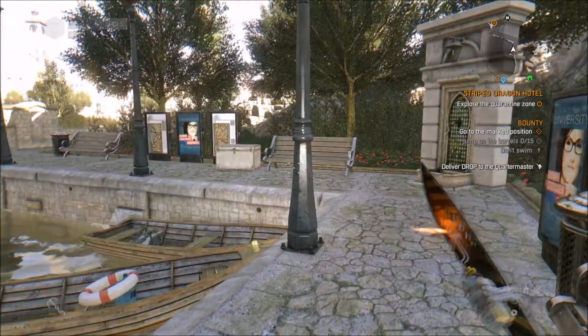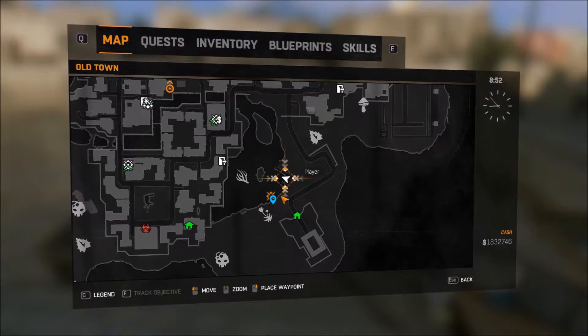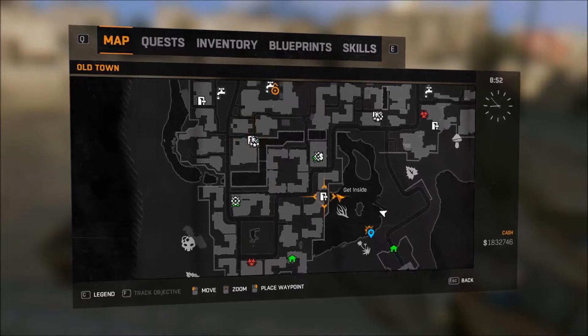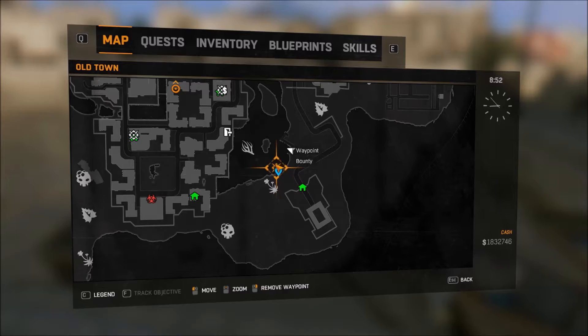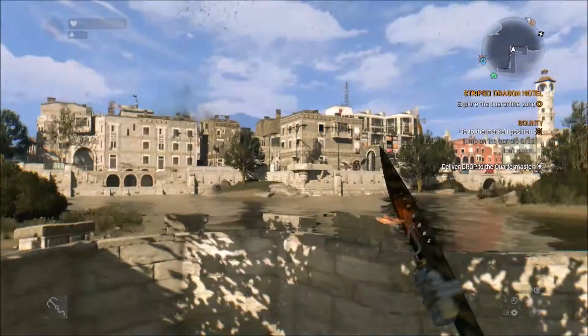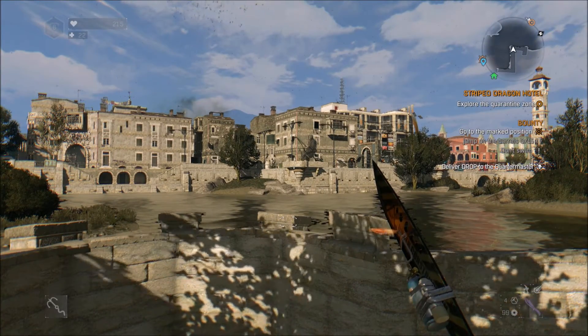So there you have it. Recap: it's the Old Town map, you want to be looking at the southeast corner, this little block here. Just put your waypoint roughly there and you should be in the pretty immediate vicinity of the entrance to the museum. Thanks again guys, I will see you in the next one. Thank you very much.